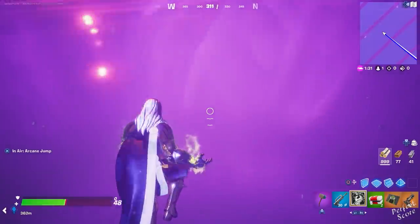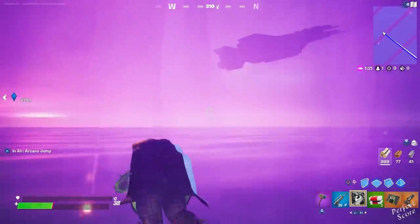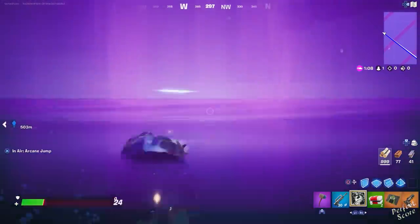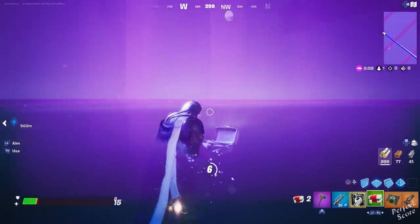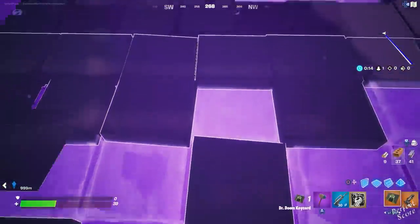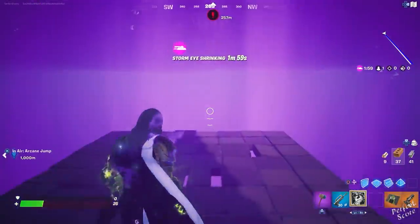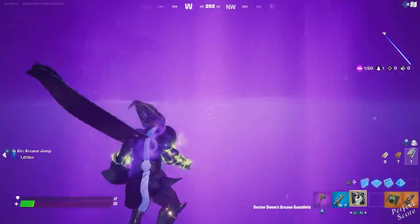You get a nice little boost with the arcane jump. Now I just need to make sure that I can build in a straight line and get up there. I still appear to be going further than I previously was. I'm gonna have to take my medkit soon. This is where it glitches — this is where I can't go further. Unfortunately, that really sucks. Is there no way to get past this invisible barrier? I don't want to be stuck here again. Maybe I can go underneath the water or something like that. And I am officially out of mats.